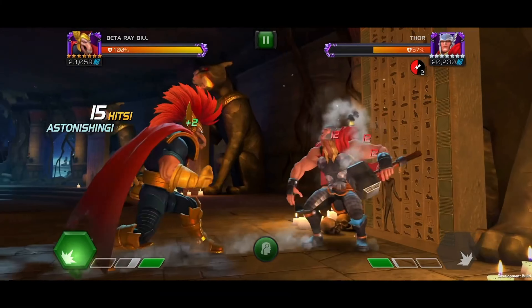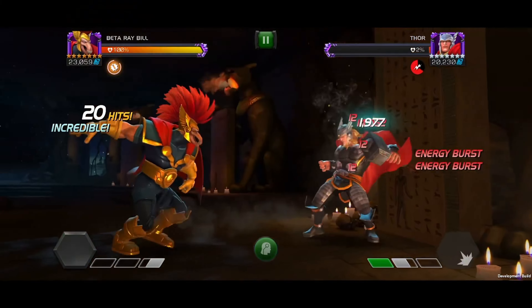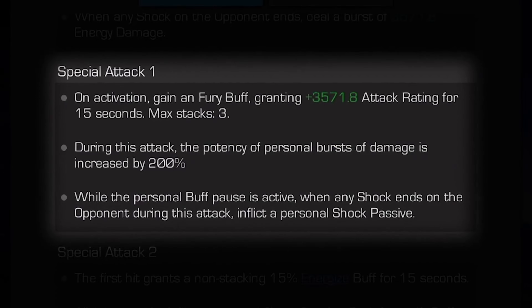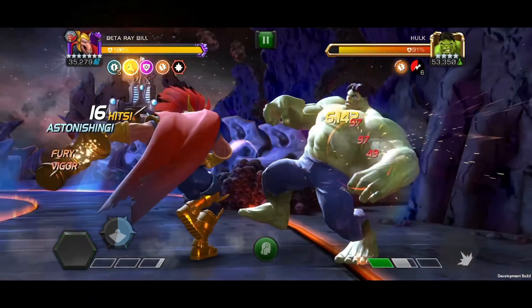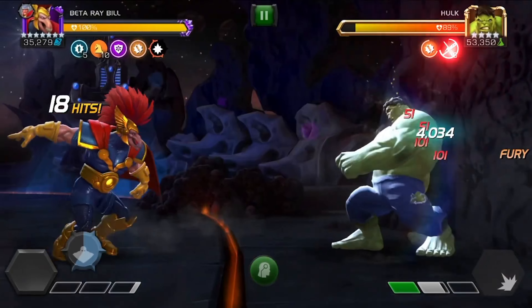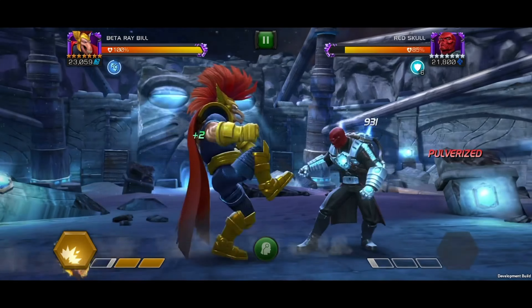On activation of the special 1, he gains a fury buff for 15 seconds, maxing out at 3 stacks. During this attack, the potency of personal bursts is increased by 200%. While his personal buff pause is active, when any shock expires on the opponent during this attack, he inflicts another personal shock passive.